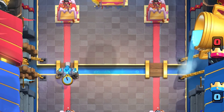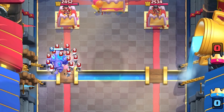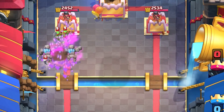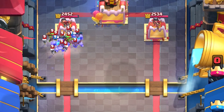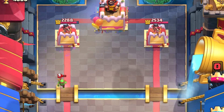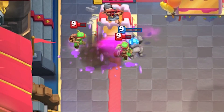Their death damage will now once again take out Spear Goblins in two explosions. But most importantly, it's going to take out Bats and Skeletons in one Golemite explosion. Each Golemite will be able to take out Skeletons — that was a huge and very significant interaction when they changed it earlier on. But it just feels right that one single Golemite can take out Skeletons or Bats now.